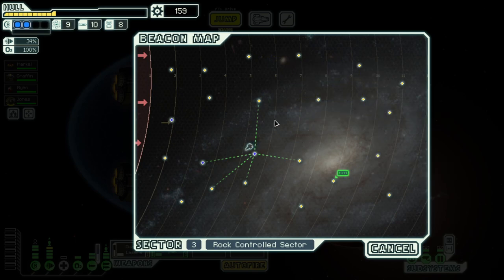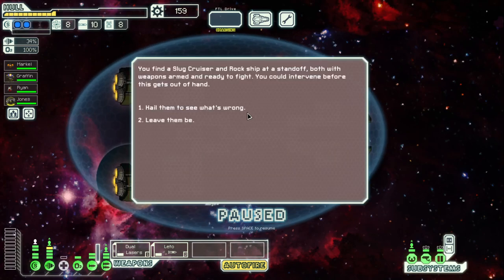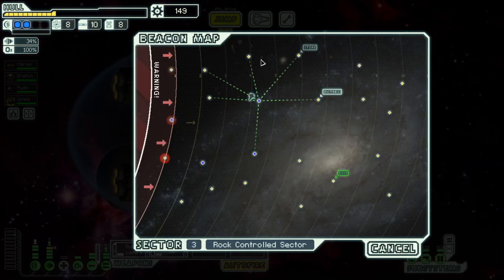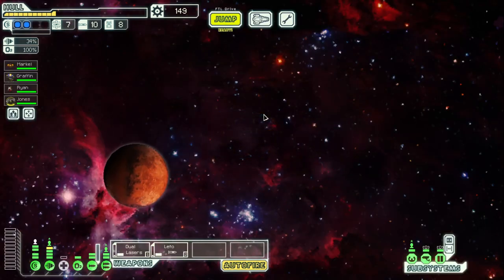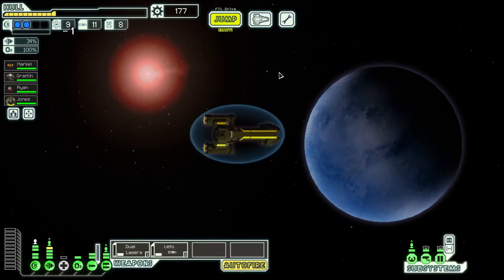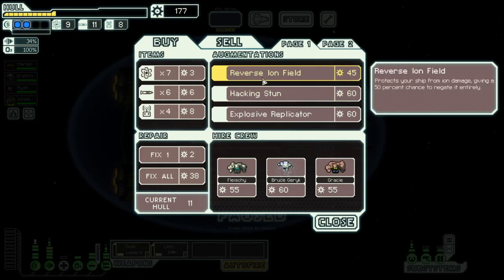Still no store — we gotta head up to hit all these beacons and come down this way. Our hull is a bit lower than I'd like. We'll pay the rock debt and they didn't do anything — fine. We have a store. We'll survive one more jump and then hit it. That was the best decision I've ever made — free stuff! 177 scrap — we're balling out. Okay, pretty useless augments generally. This one's actually really good but I don't think I'd buy it.